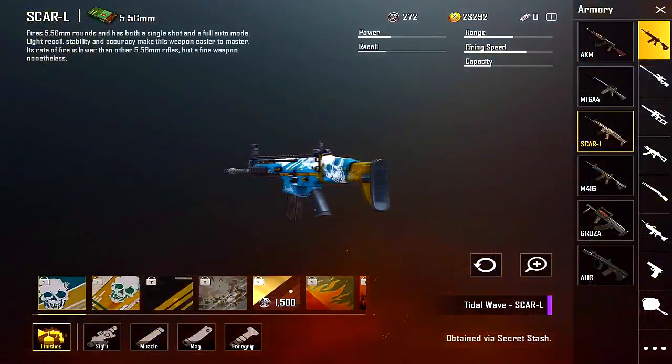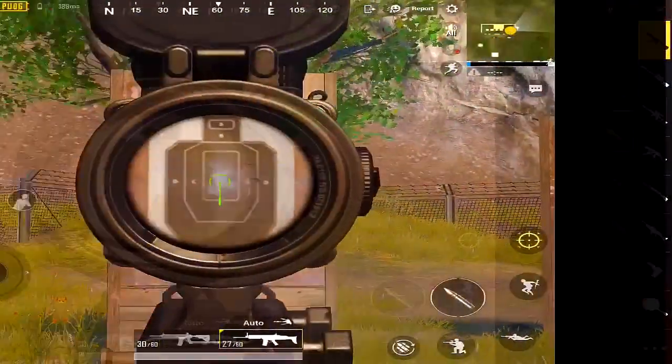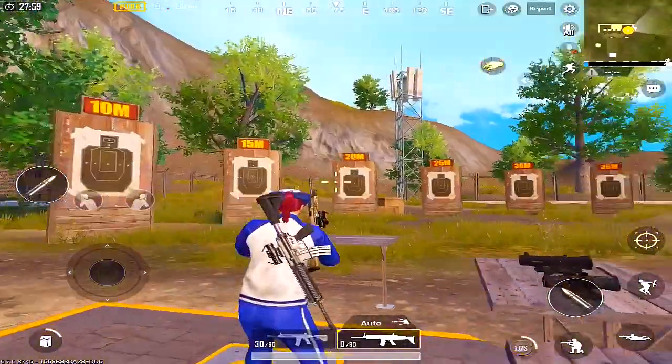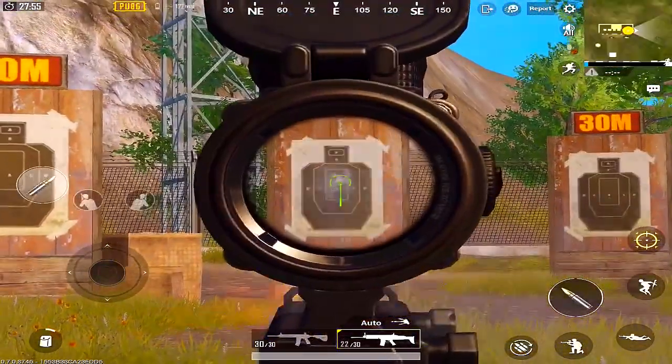Next is the Scar. It uses 5.56 ammo and has a slightly lower fire rate than the M416, but it is a super gun that is easy to control in PUBG Mobile. You can use a 3x scope with it.